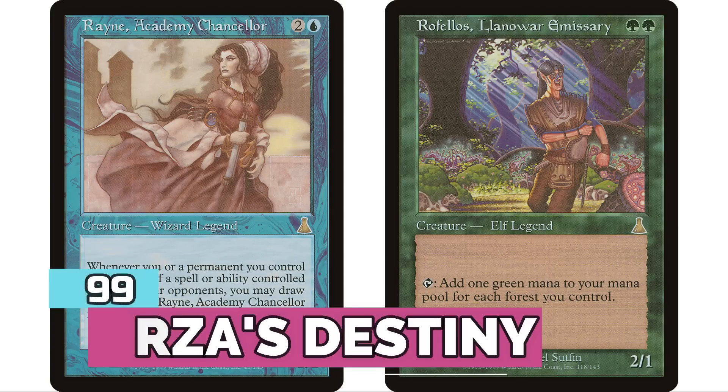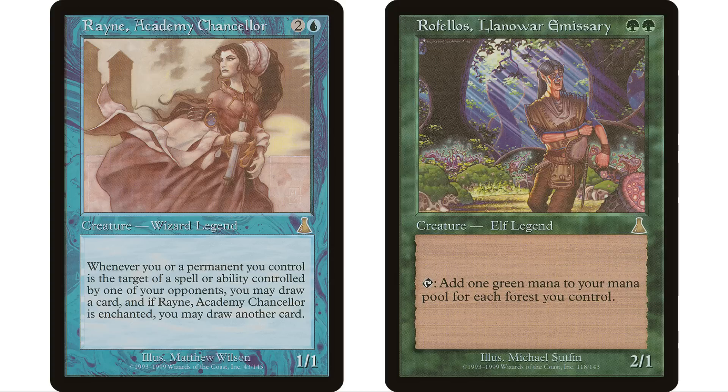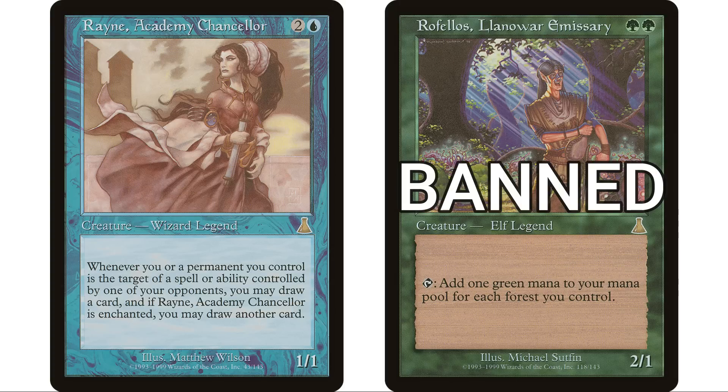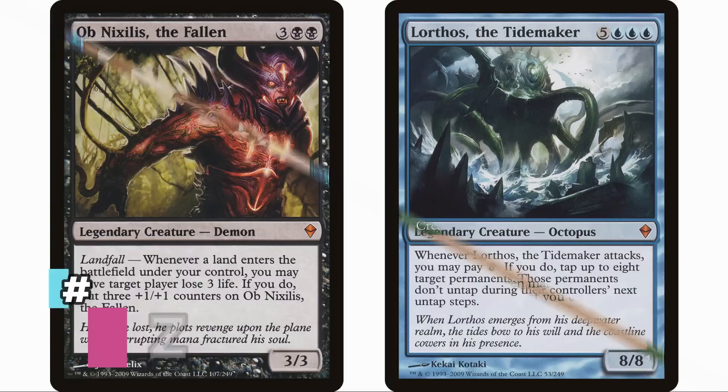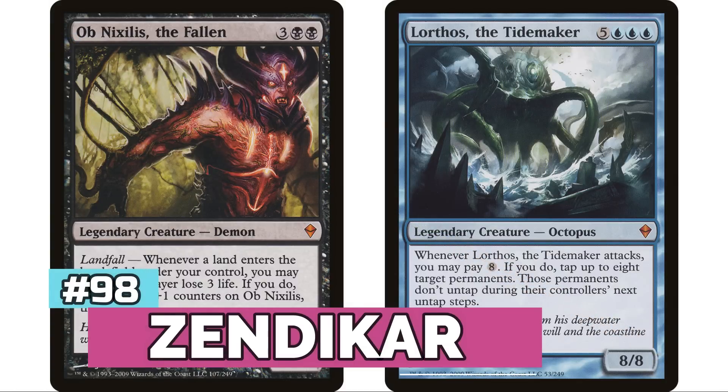At number 99 is Urza's Destiny, also with two legendary creatures, but one of them — Rofellos, Llanowar Emissary — is banned in the format. That only leaves Rayne, Academy Chancellor as the lone playable commander from the set, with 59 decks.